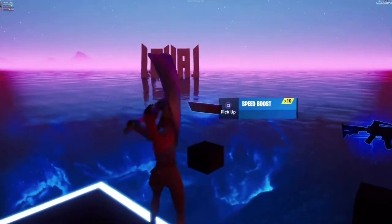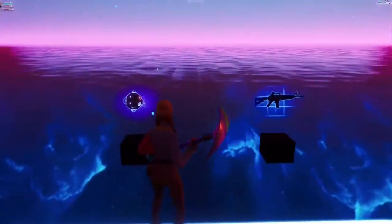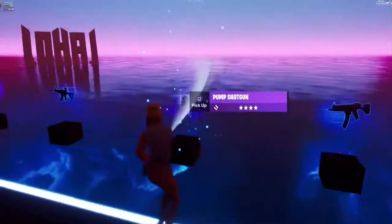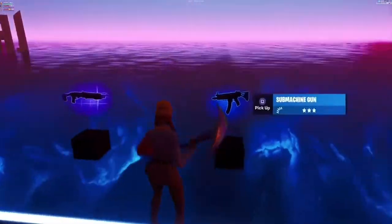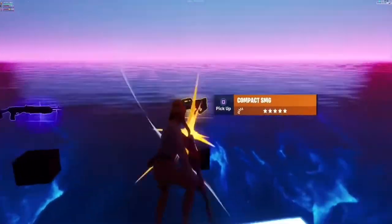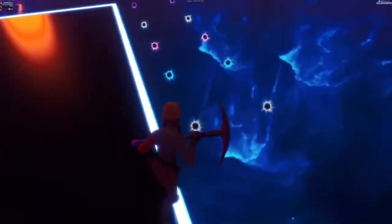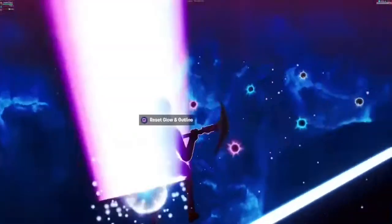Here are the weapons — you can hit them and they will cycle through each variety. Through weapons we have blue, purple, and gold. Every single item we have SMGs, pump shotgun, and AR.